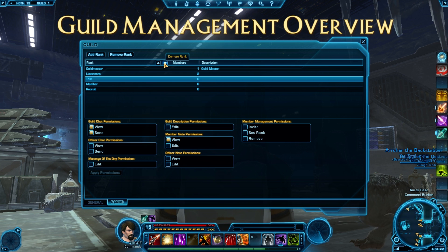This allows some customization on where people are placed, and then you can set privileges. Guild chat has view or send options, so you can make a rank that only allows viewing and not sending — useful for a disciplinary rank or if someone gets hacked. Officer chat can be toggled for view and send. You can also set privileges for: message of the day, editing the guild description, viewing or editing member notes, officer note permissions, and member management — who can invite, set rank, and remove members.